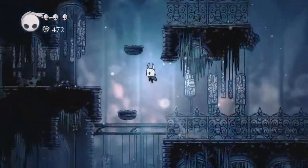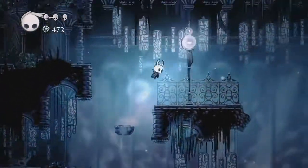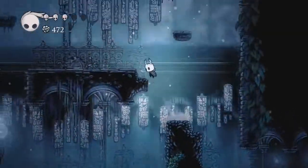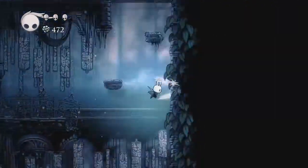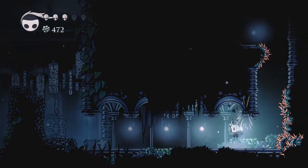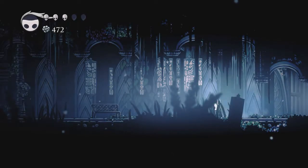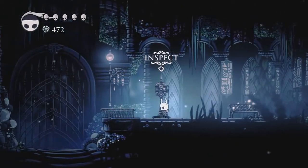I gotta find a way to get in there. Maybe I gotta do that from above? Let's see what's to the far right. Going to the far right is not gonna work. That is weird — why is it this part of the wall that just releases a bunch of goo? Did I go in this way yet? No, I did not. There's a bench right here, but I don't have a map for this place in general.